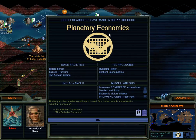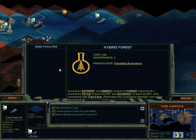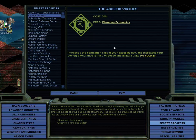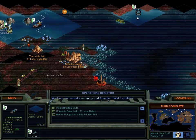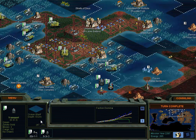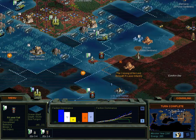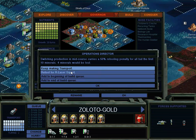The Morgans fear what may not be bought, for a trader cannot comprehend a thing that is priceless. - Sister Miriam Godwinson. So this gives us a bunch of new buildings. Hybrid forest, which sounds pretty good. Subsea trunk line. Mining platforms - extra minerals, so that sounds really good. Aesthetic Virtues is a secret project which gives us plus one police everywhere, which actually might be kind of useful. Yay, energy credits - use that. You sit tight. You unload. You go back over here. Stop building transports and go back to building military units. You're going to build some good all-around ones - let's retool, sack the production.